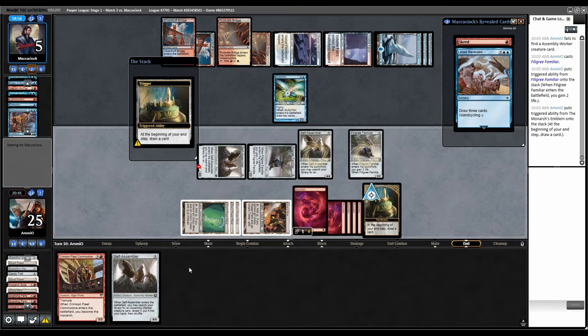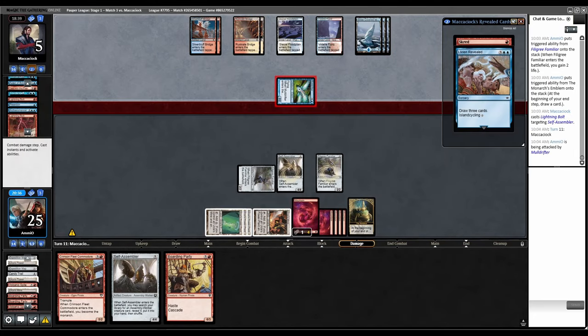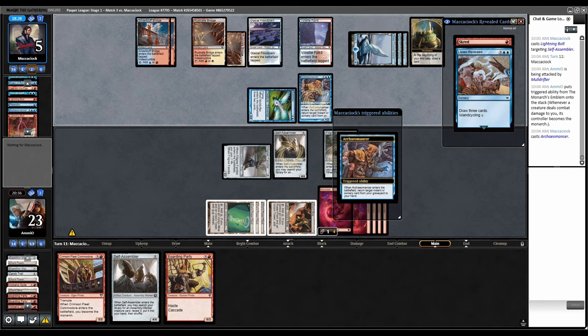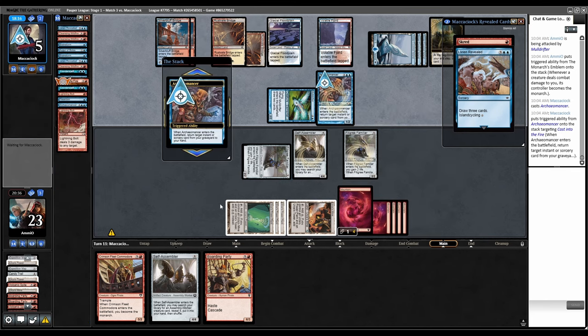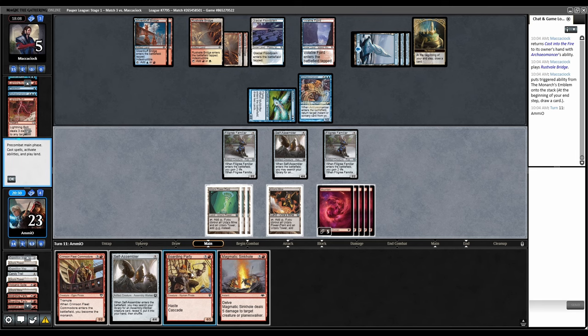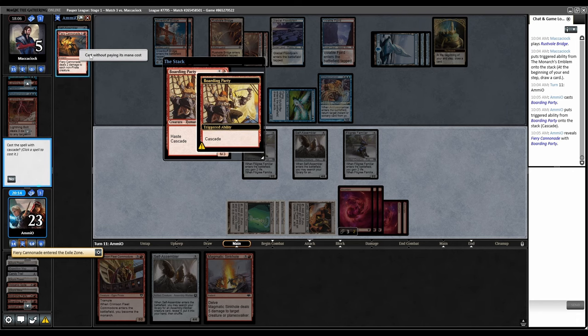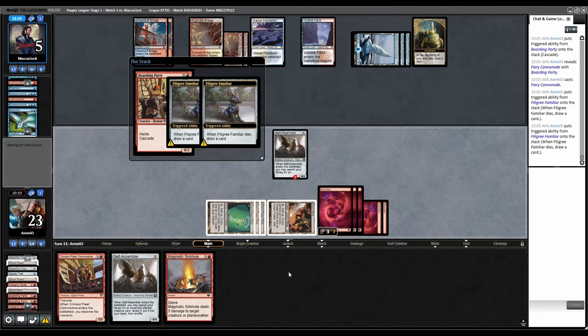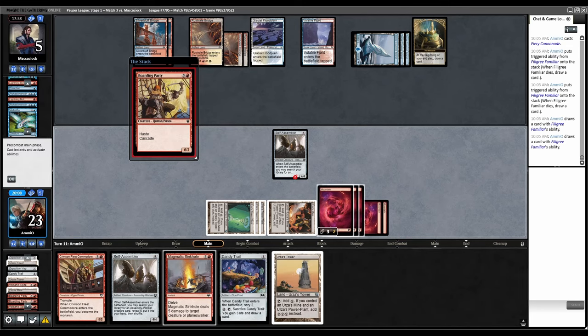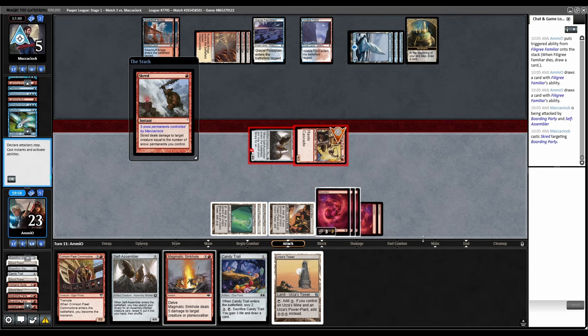Filigree Familiar, Monarch trigger, Bolt our dude. Boarding Party — great draw. Can't block Moldrifter, they steal the Monarch. They've got to have something to deal with our board. Archaomancer — pick up Cast Into the Fire. Cast Boarding Party, Cascade trigger — Fiery Cannonade would kill our own dudes but it kills their guys too and we draw cards. They're going to Cast Into the Fire our Self-Assembler anyway. Cannonade resolves — we drew Tower. Go to combat, swing. They did have Scred — Cast Into the Fire on our dude.